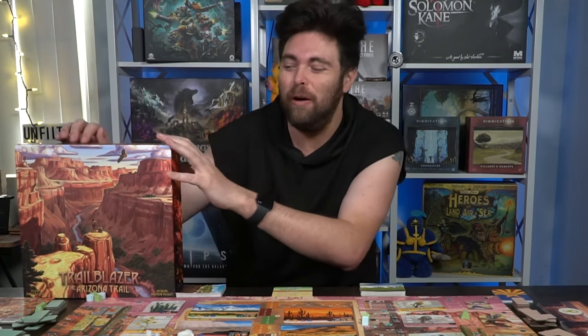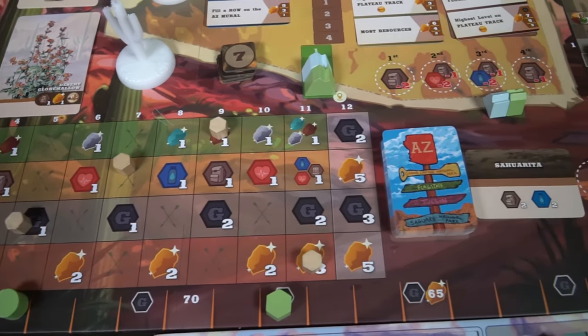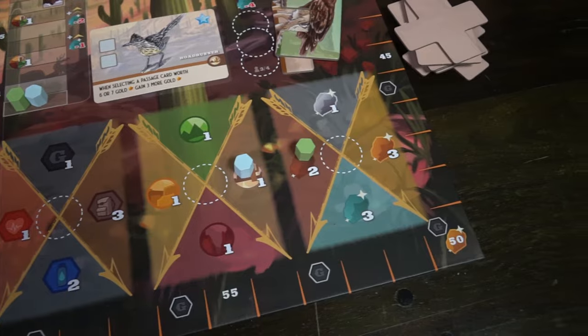From the creators of Trailblazer the John Muir Trail comes Trailblazer the Arizona Trail — the sequel and a different game all in itself. This is a two to four player worker placement game that takes roughly about an hour and a half to two hours to play. In this game you're basically taking workers and placing them on certain areas to visit the Arizona Trail.